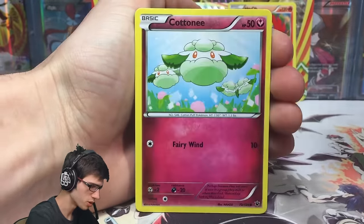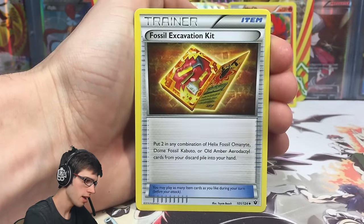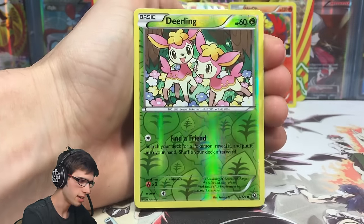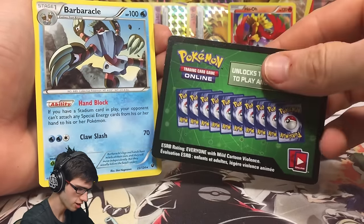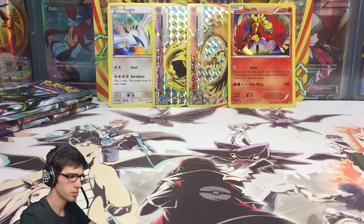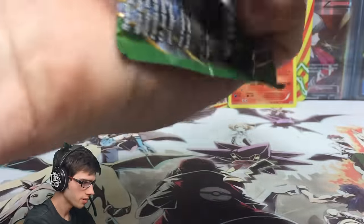First pack — Fates Collide. We've got a Bronzor, Cottonee, Burmy, Larvitar, Meowth, Wormadam, Fossil Excavation Kit, Alakazam Spirit Link, a Darling reverse common with Find a Friend, and a Barbaracle regular rare. So yes, the code card did not lie — we got a regular rare, nothing too special. Moving on.